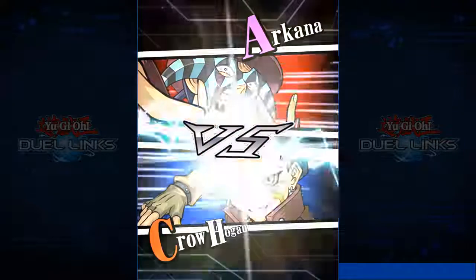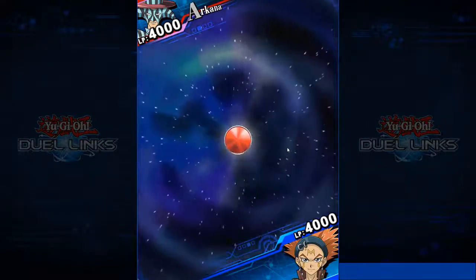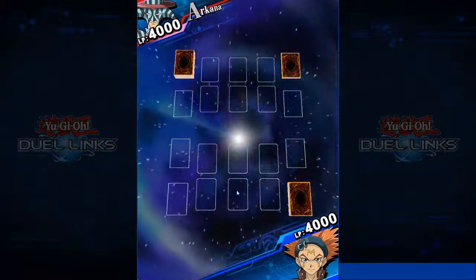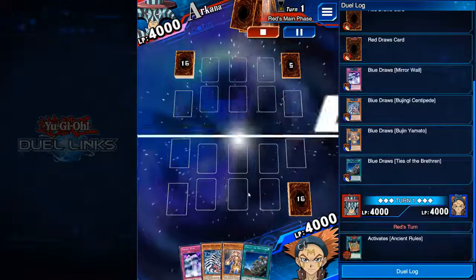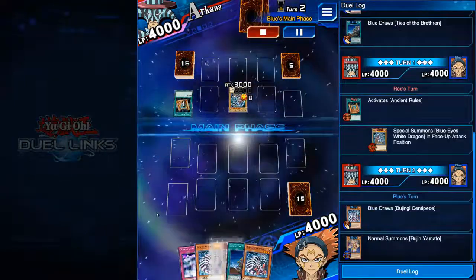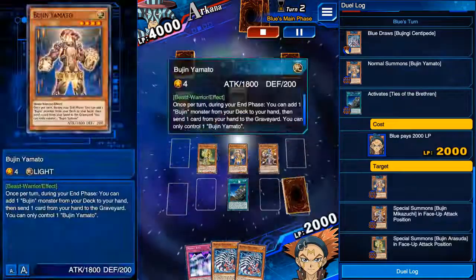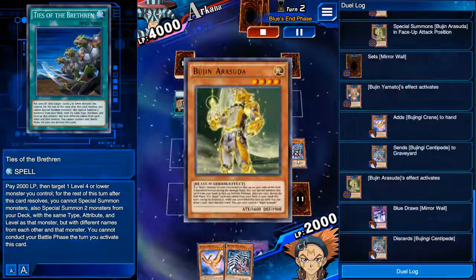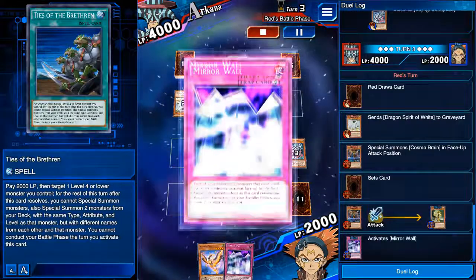These are really lower-ranked gameplays and I'm trying to get you more high-quality replays but I just can't find the time. Anyway, basically Ties of the Brethren searches out the other two monsters; End Phase Yamato's effect searches out Crane, you ditch a Centipede. For the other one you draw a card and send one card to the graveyard — in this case, another Centipede.